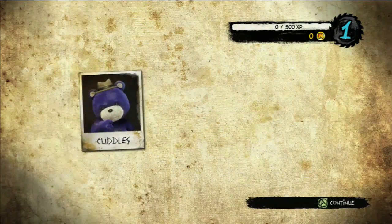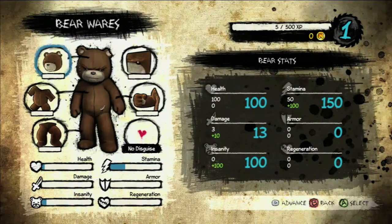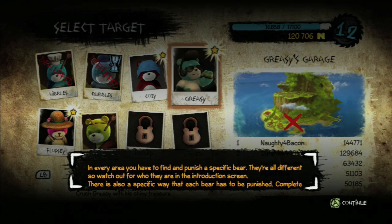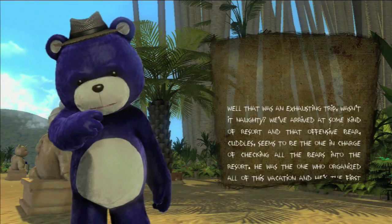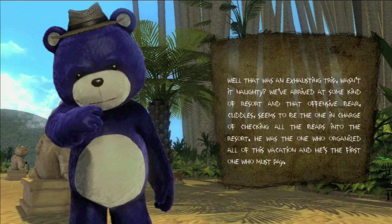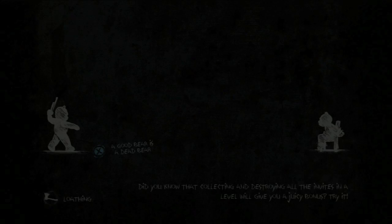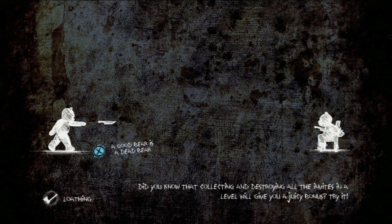This might be a shorter gameplay than I thought unless things improve — gonna have to go a little more stealthy. Looks like you can obviously level up stuff if you earn XP, which I did not. So you can select targets and if you want you can leave the area, or you can stay and just slaughter for more XP.